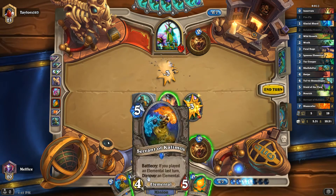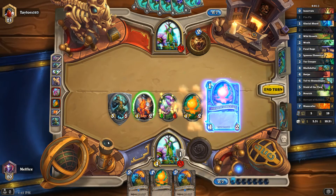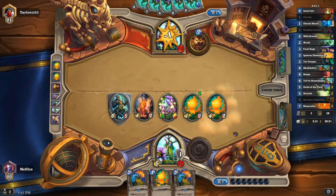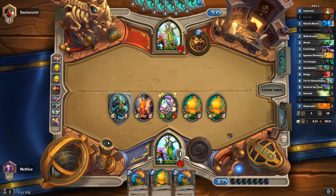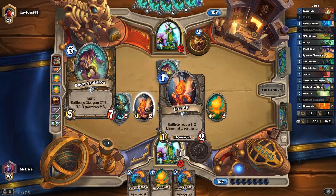Forgive me for that. We're going to hero power, and then we'll play two of these. My initial thing was going to be trading these two into the 2-6, and then Feral Rage into the 3-3. It didn't quite work out that way. For some reason I thought this guy had two attack — I don't know why.